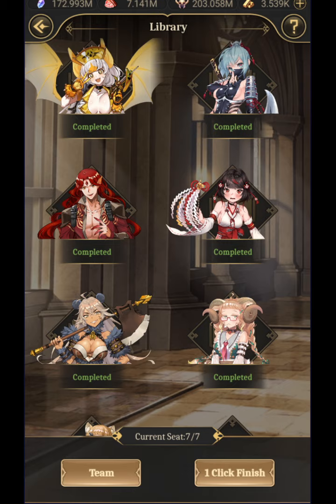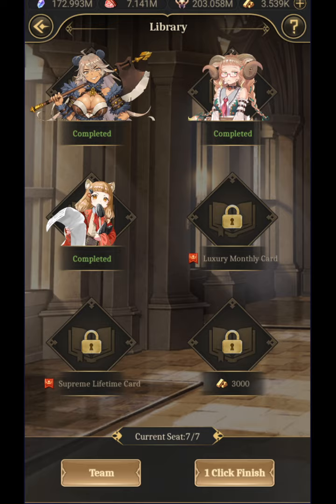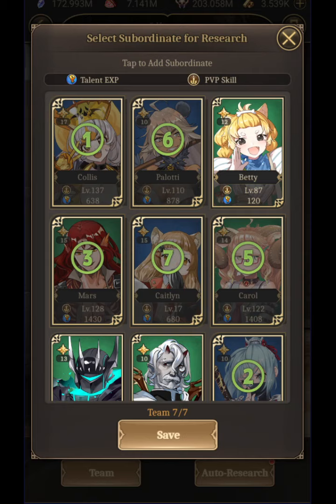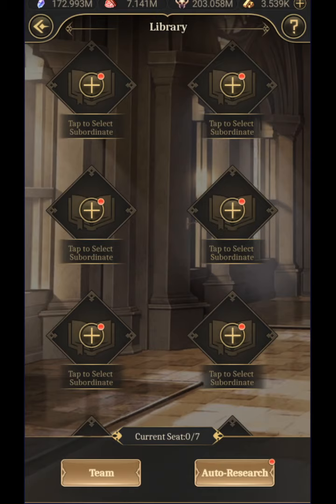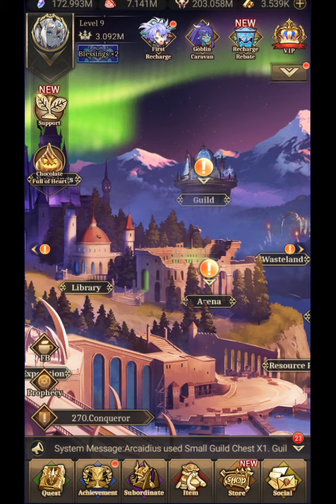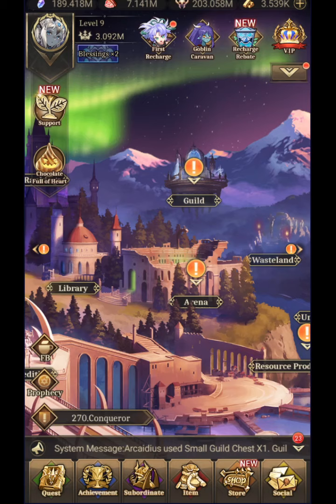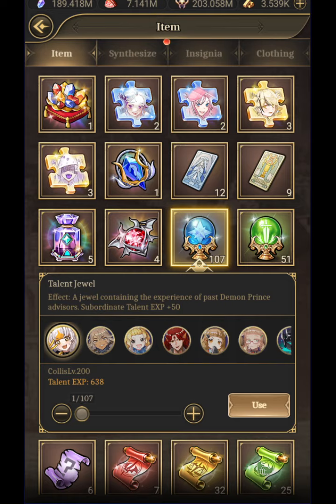Library is something you want to spend at least a little bit of gold on when you initially get it, because the library slots are fairly cheap. I'll click one-click finish — you get talent EXP as well as PVP skill EXP, which I'll show you in a second. You select a team, whatever characters you want to train, click auto-research and that is it. You can literally walk away for three hours. And by just doing some of this — boom, crystals.